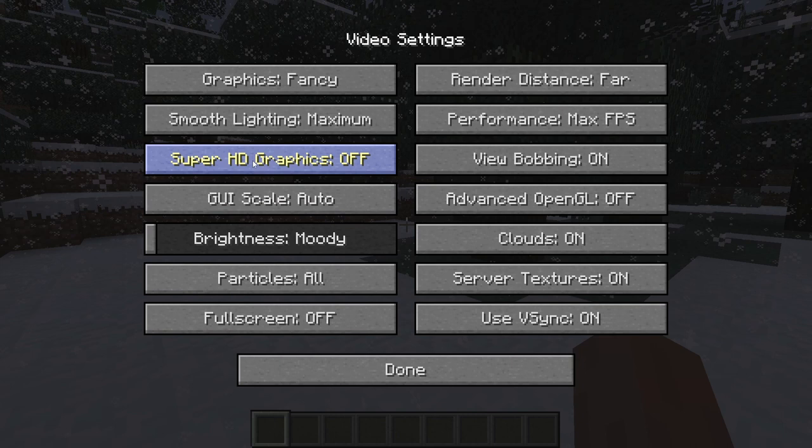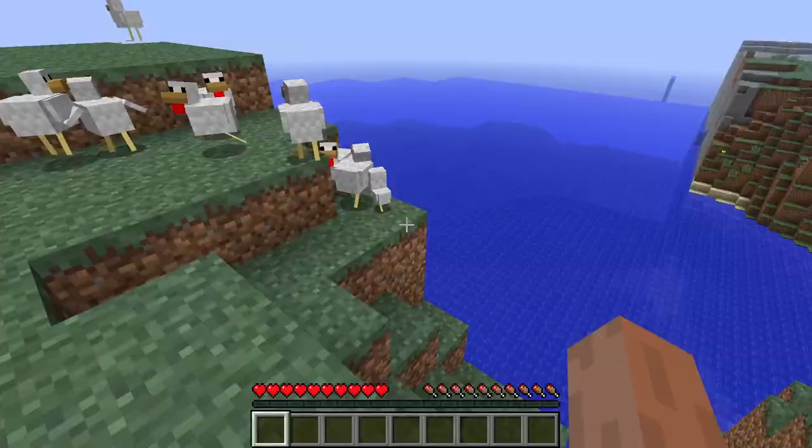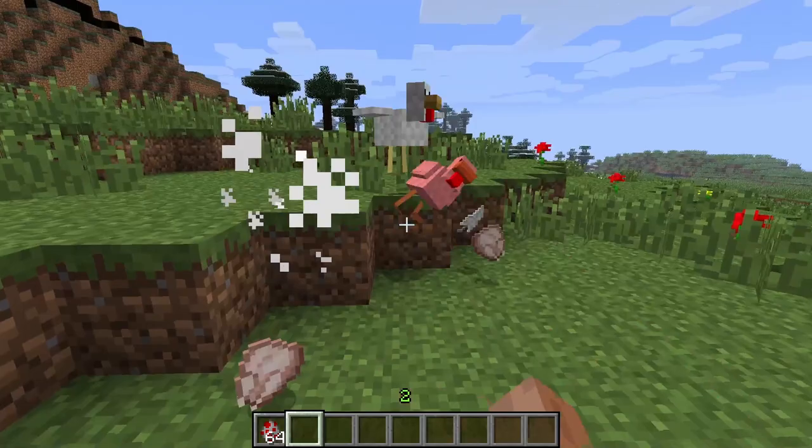There is a new option called Super HD Graphics, which changes all the textures to monochrome textures. Chickens now attack you if you look at them, and they have a chance to spawn reinforcements when you hit them.